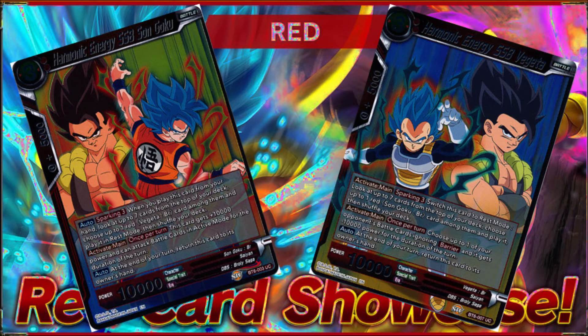The two and three drops are where you could switch up your play style a little bit. Harmonic Energy Goku and Vegeta's Sparking 3 let you look at the top seven cards, add a Goku or Vegeta to your hand, and shuffle your deck — giving you a massive hand for comboing, playing more battle cards, or fusion. The Goku was always the more aggressive one: the two-drop gained 5,000 power, and the three-drop gained 10,000 and could attack active battle cards, letting you KO blockers or weak cards they were trying to keep alive.